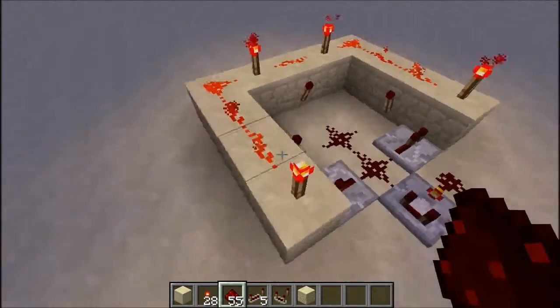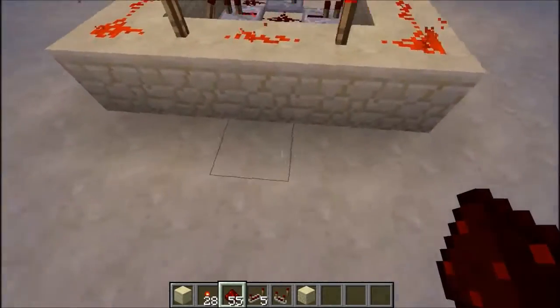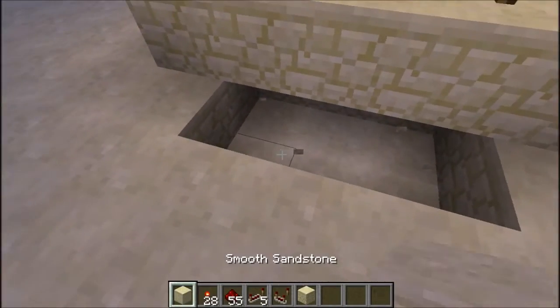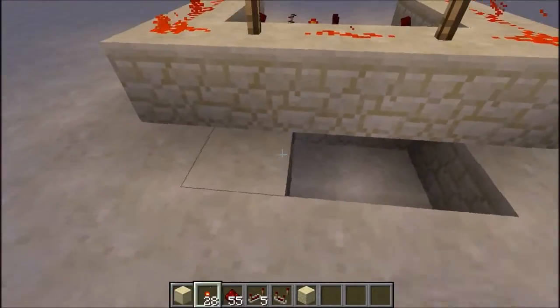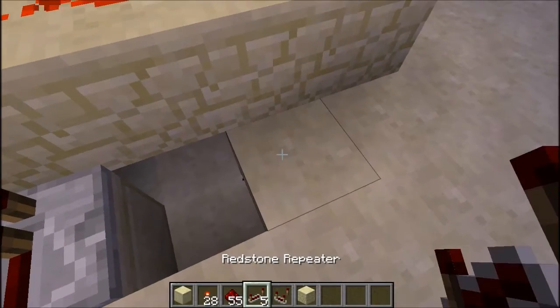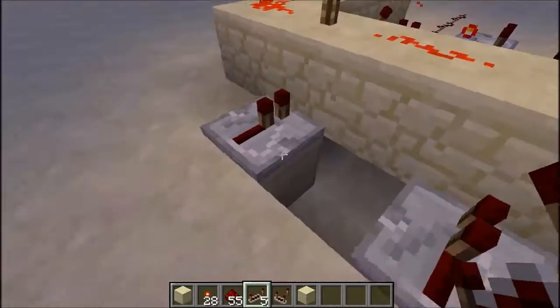If you understand how adders work, you'll know that if two of the inputs are on, the output is off. Of course, if one of the inputs is on, the output is on. So we need to have a test to see if any of the three inputs are on.